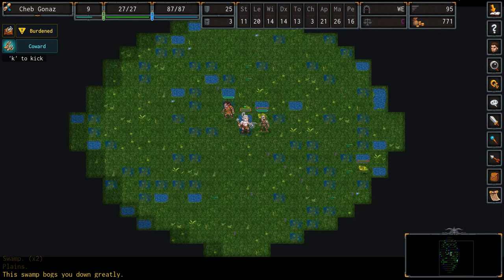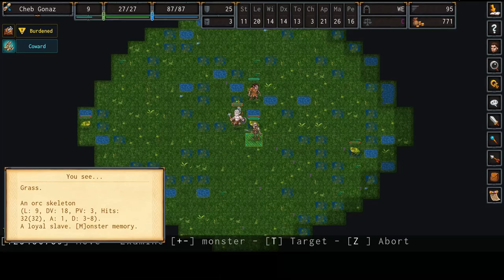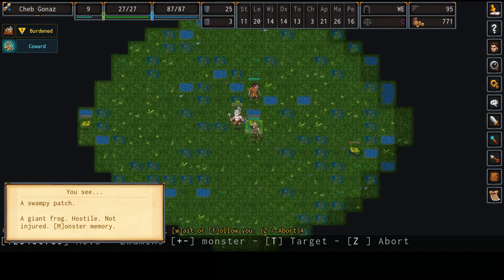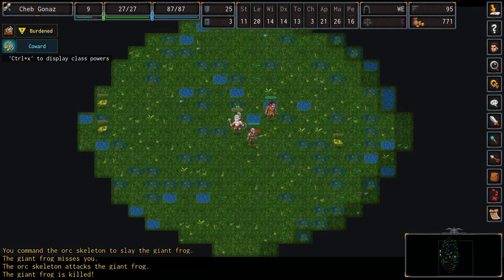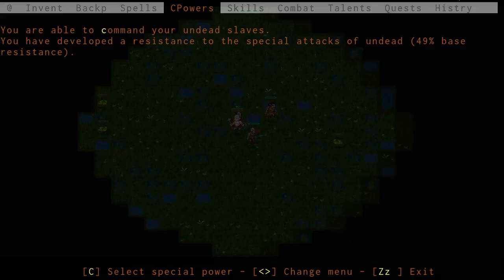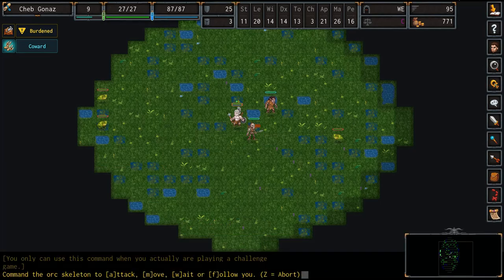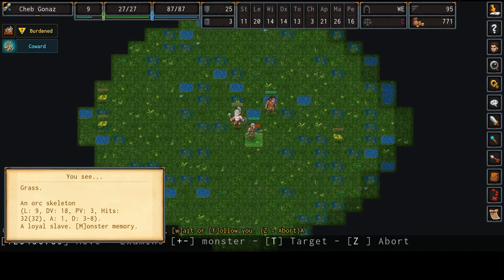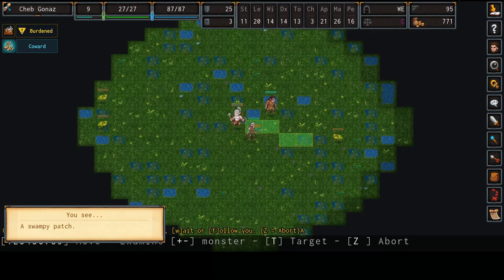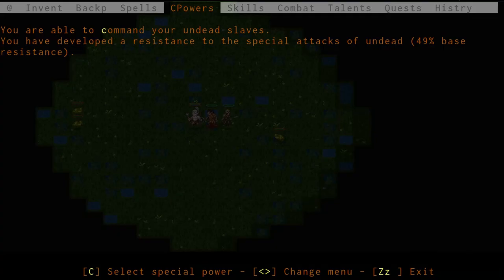You can command minions using Ctrl+X and then C. Here you can give your minions specific commands to attack, move, wait, or follow. You can move them to a specific tile or to attack a particular enemy. It's quite a useful ability, and only necromancers have this very fine level of control over their undead minions. Without these commands, your minions can wander around aimlessly, not attack enemies, and often behave in a kind of useless manner. So it pays well to use this control menu.